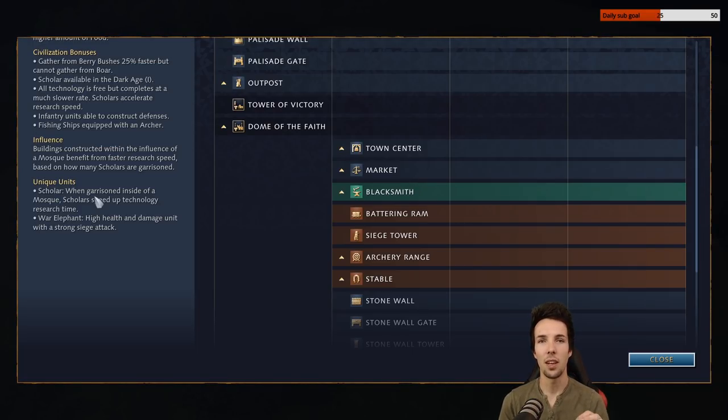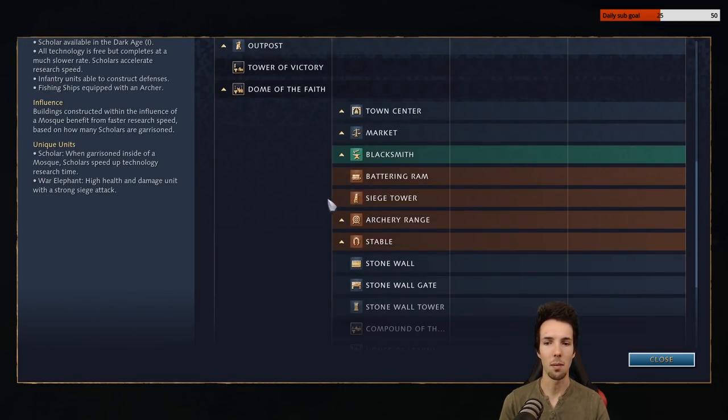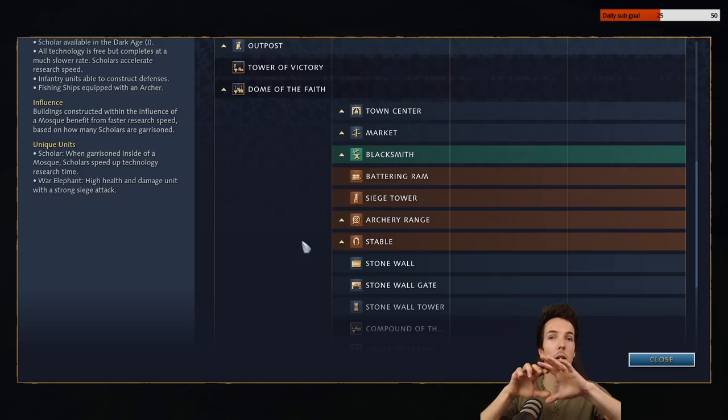This applies not just to the units that you're making, which can lead to some pretty crazy results — such as being able to build a pikeman every five seconds from a single barracks, or a war elephant in 22 seconds. But it also influences the barracks, archery range, and stables research times. This is a stacking bonus, so when you have a number of mosques and scholars inside them making research faster, you can have extra scholars in the barracks to cut down whatever you've got in half once again.